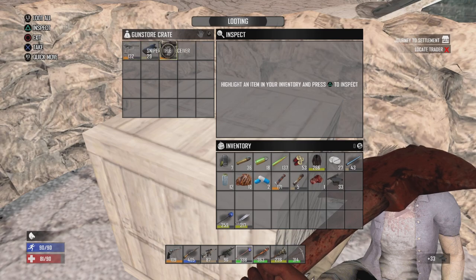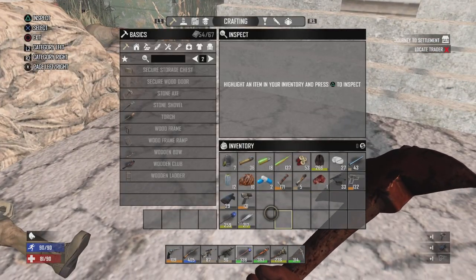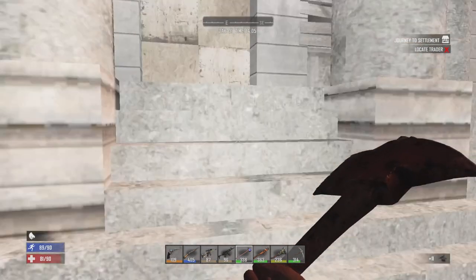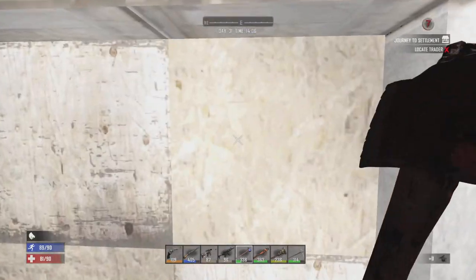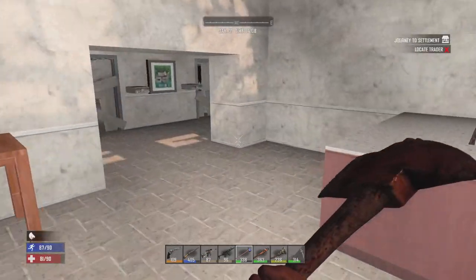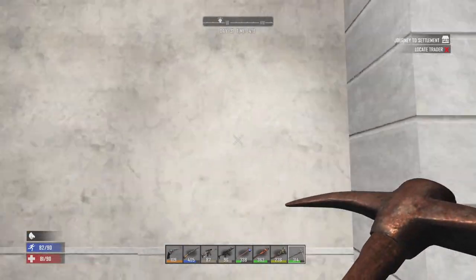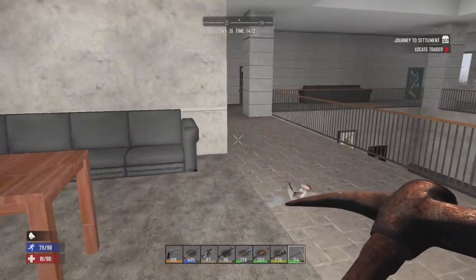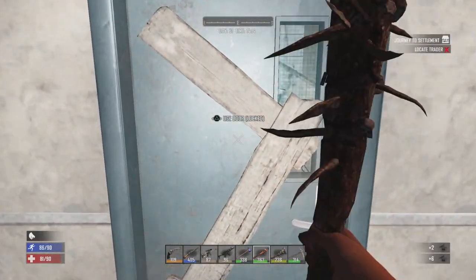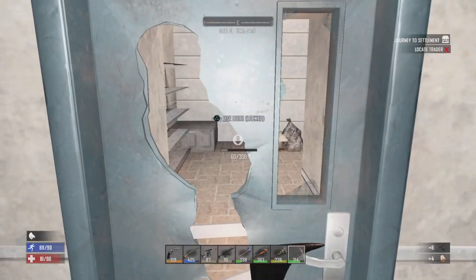From the box we got a sniper rifle receiver and a magnum grip — level 29, I'm just gonna scrap that — and then a pistol receiver. Not horrible. Breaking in here, let's just run up to the room with the munitions box. These are really easy little smash-and-grabs, so just give me one second while breaking in here.